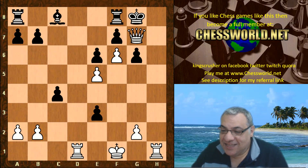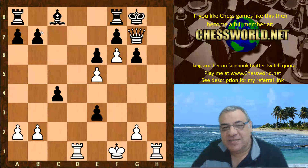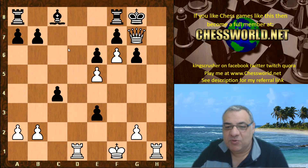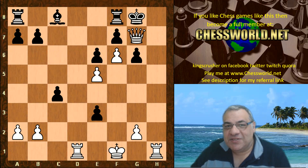g-takes, d-takes, Queen g7 checkmate. A crude, brutal, crushing attacking game. If you enjoyed the game as much as me, please click on the top left box which should appear shortly — you can become a member of chessboard.net, my site. There are recently good enhancements on the analysis board with arrows and highlights, and you can check out analysis to improve and learn from the masters. Comments, questions, likes, shares, subscribes appreciated — thanks very much.